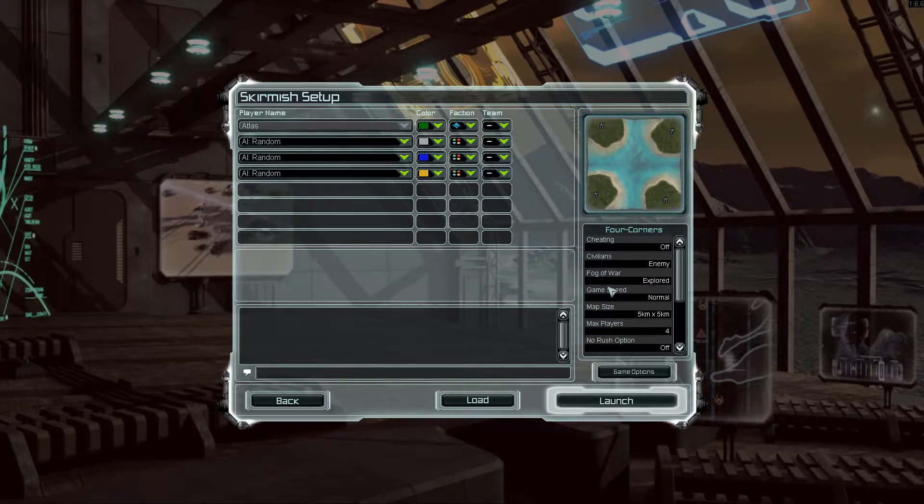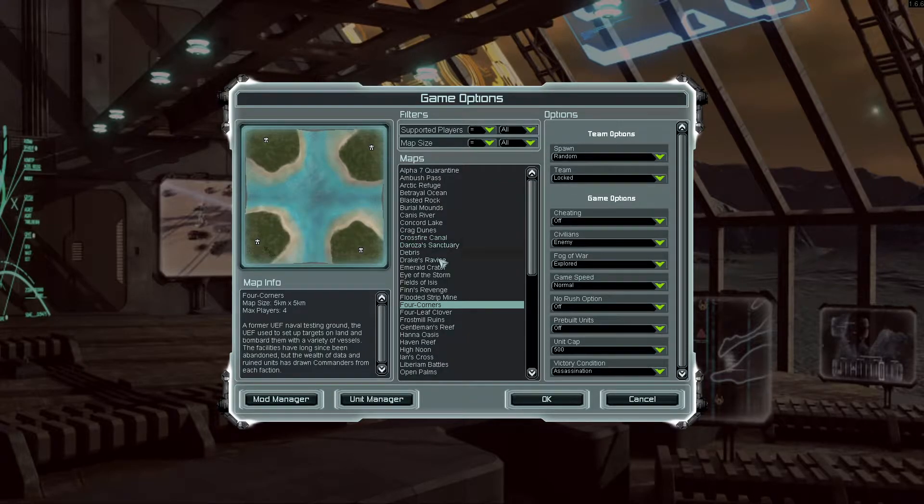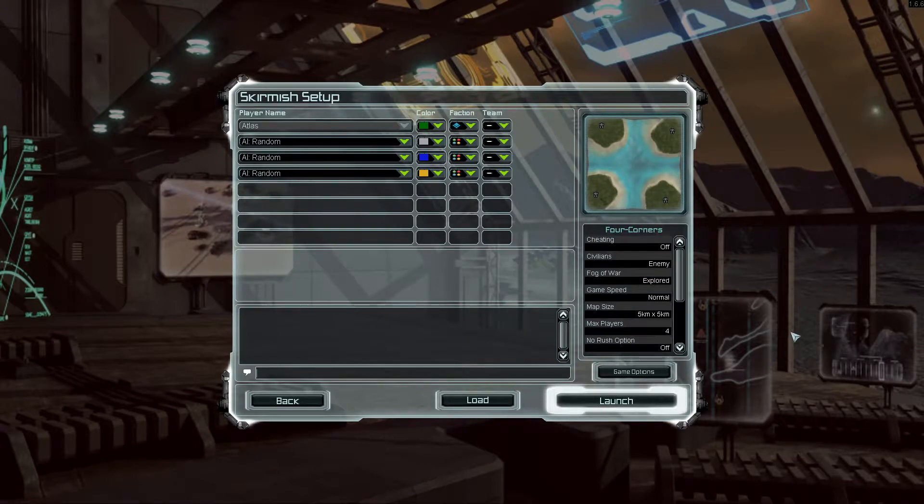We'll go with a small map — five by five is small — and normal game speed. We can go into game options here and it's totally customizable. There are huge customization options so you can make each skirmish exactly what you want to play.